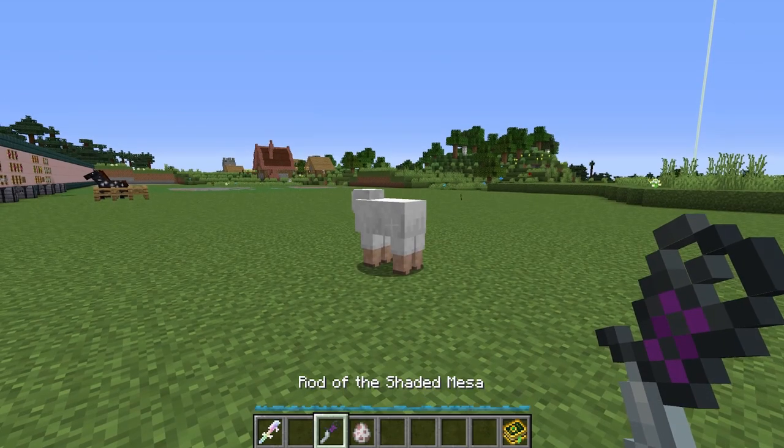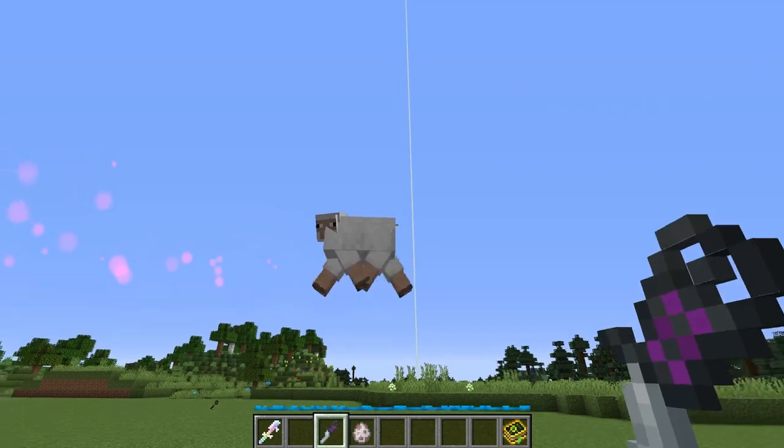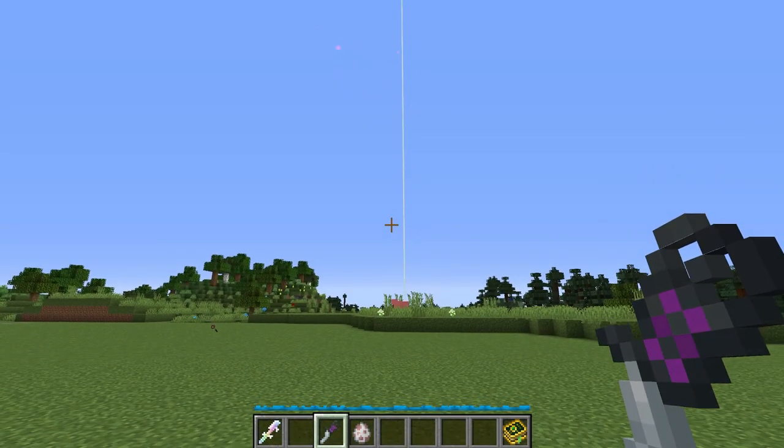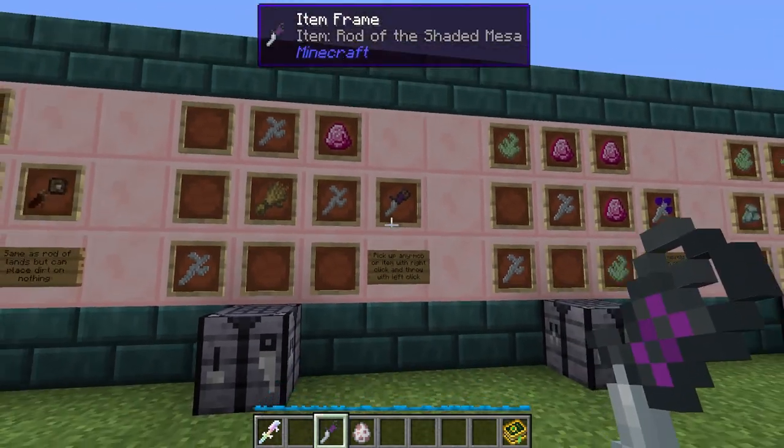The same thing can be done with mobs. You can hold down right click to pick up a sheep and throw it. This is going to constantly use mana inside of your inventory while you are holding down right click.